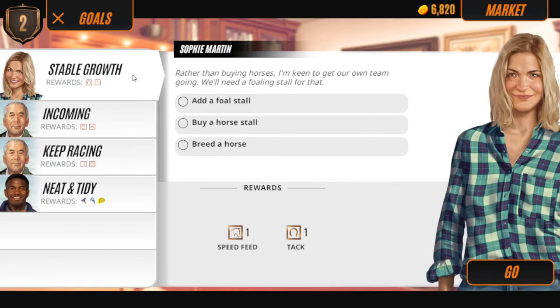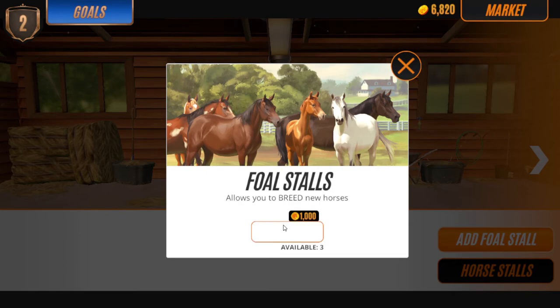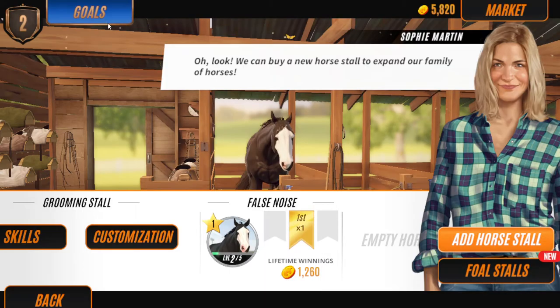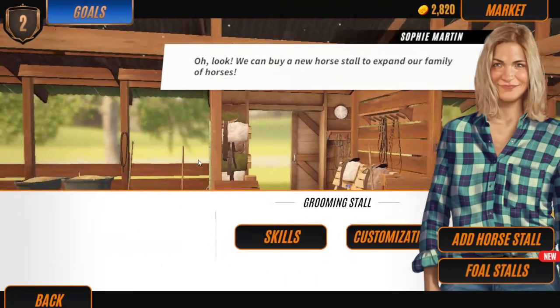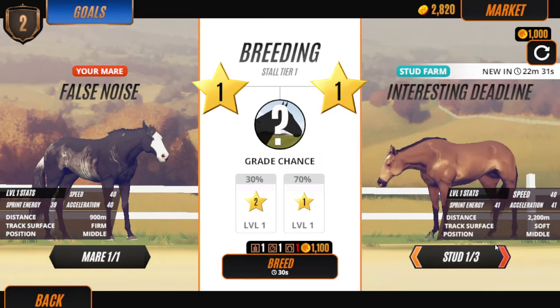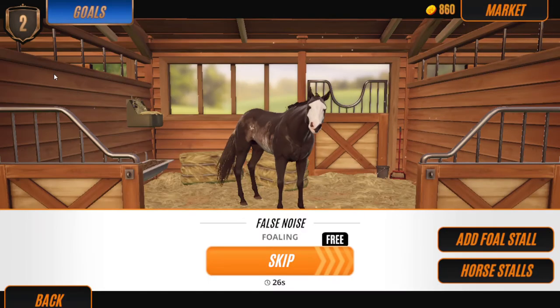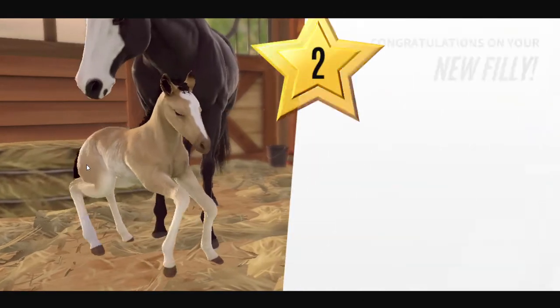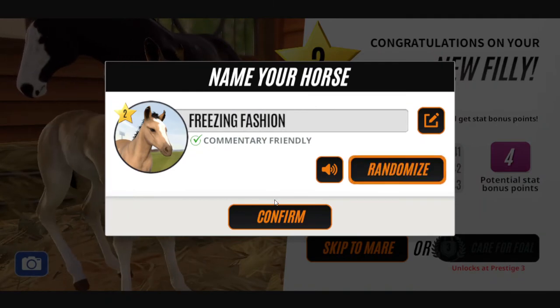So you go into the stable and then you have to build a horse doll, then you also have to buy a horse doll, and then you have to breed a horse. You find the perfect stud - I like the box skin. You do this and then you can easily just skip. I was lucky enough to get a black mare, so then you should get a foal because I don't think the breeding can actually fail.